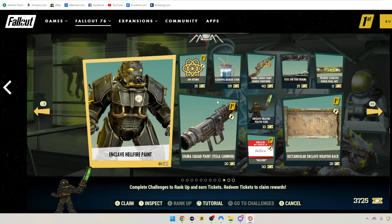Then we have the Scientific Beaker Stein, which is pretty cool looking. Sigma Squad Paint for the Gosh Shotgun is 40 tickets. Enclave Hellfire Player Icon, 10 tickets. Eyes on You Frame is 15 tickets. And the Scientific Forge Wall Art is zero tickets — man, that thing looks cool.